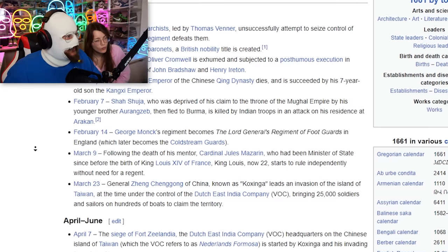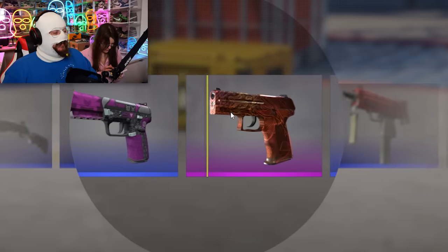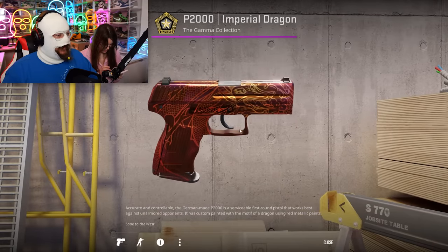What the fuck? This is what you should do — if you open a skin with a float, you should look up what happened that year. Apparently Linda has an alarm because we're gonna order food now. Menstruate and eat hot chip. Imperial Dragon! Field tested as well. Okay, another dragon.